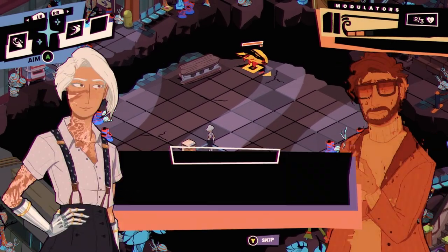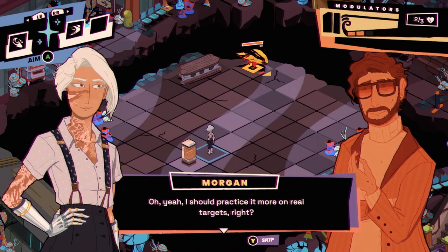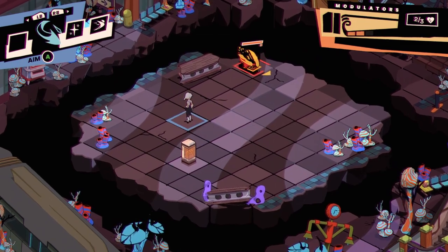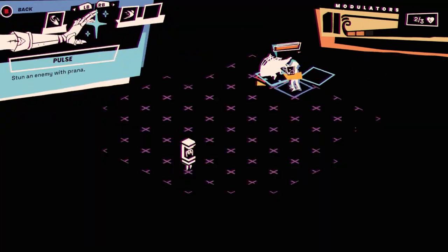Sound effects or something — we'll see later in development, but it's kind of odd to be doing a bunch of stuff and not have any feedback for it. 'Morgan, why don't you try that technique Juno taught you recently?' I should practice it more on real targets. 'Use Pulse to stun your enemies and buy yourself more time.' So you can move in real time and take turns in real time, but the enemies seem to move in turns.